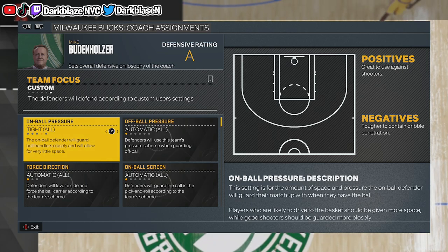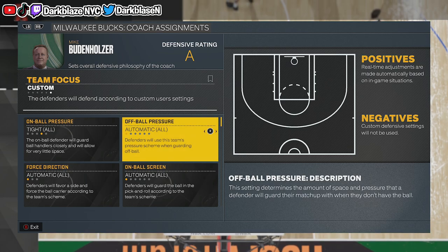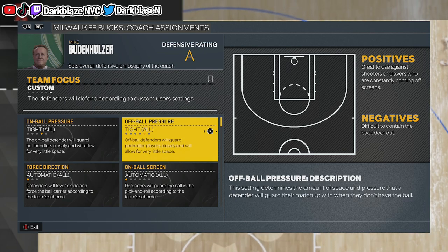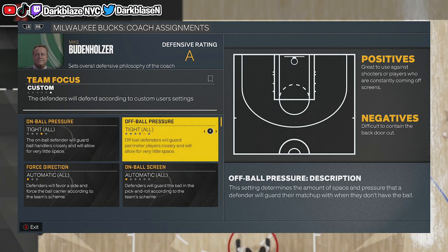For Off-ball Pressure, it's up to you. MyTeam players should put Play Tight because everybody can shoot in that mode. But playing online, you've got to know who to play tight and who not to play tight.